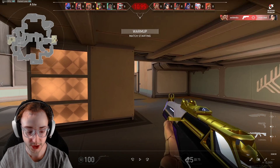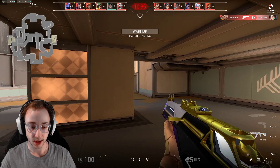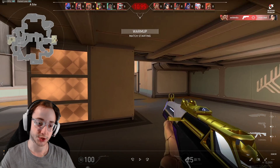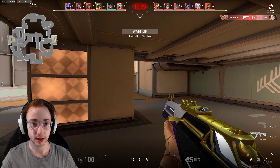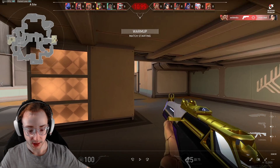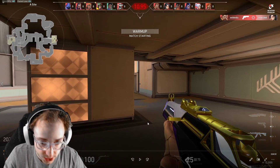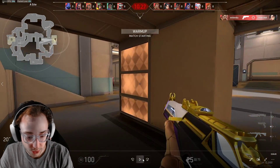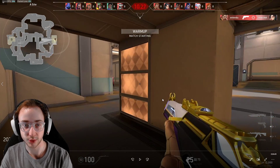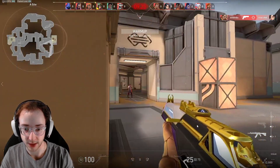Before we start, I want you to realize what your weaknesses are, because that's really what you want to be focusing on in deathmatch. If your weakness is positioning, try to think about how you're positioning when you take fights - how you peek, where you're positioned, how much of your hitbox the enemy can see. Also realize why you die at certain times in deathmatch, which is what I'm going to be talking about with myself here.